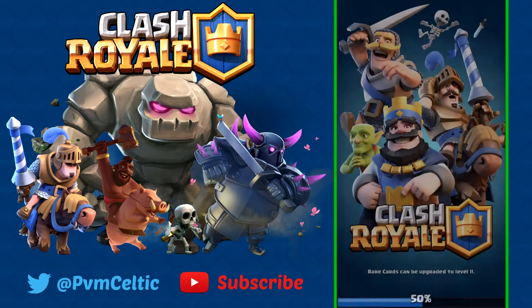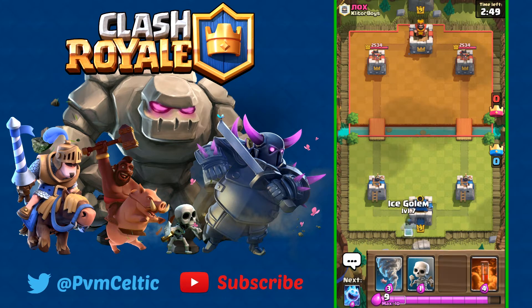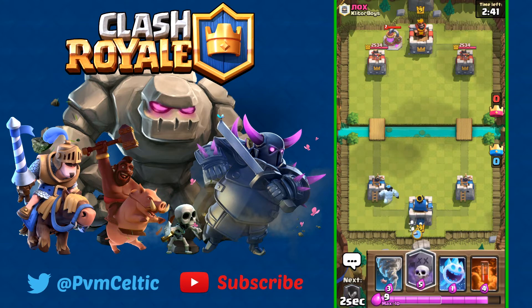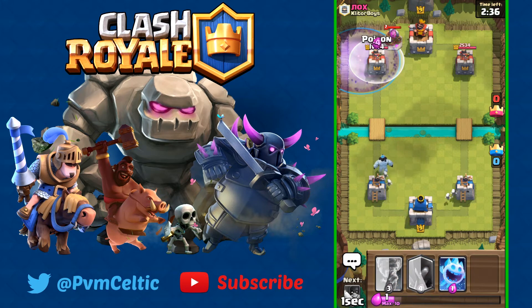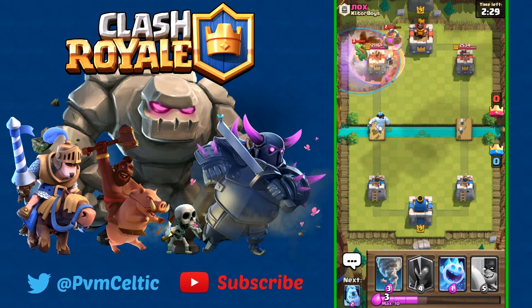The Tornado is feeling more and more like it's in the meta — I've been seeing it more on ladder. It's pretty useful in terms of its pull abilities. Right off the bat we're going to use a Graveyard and Poison so we can kill his pump, and hopefully some skeletons spawn and finish it off because I don't want to deal with that nasty pump.